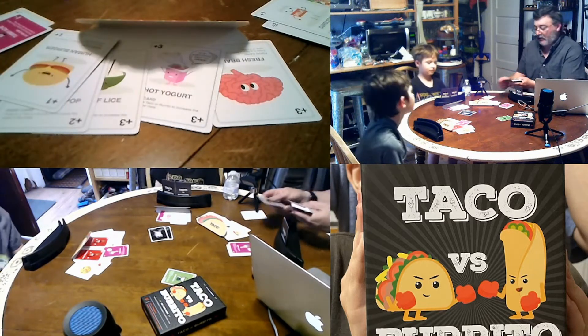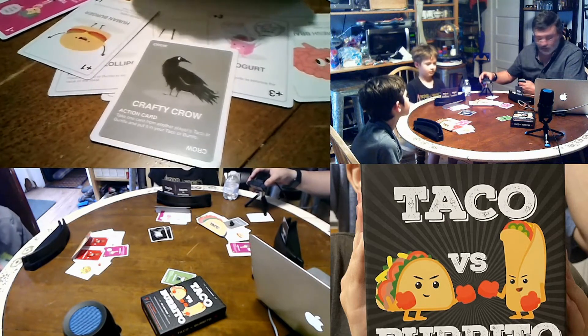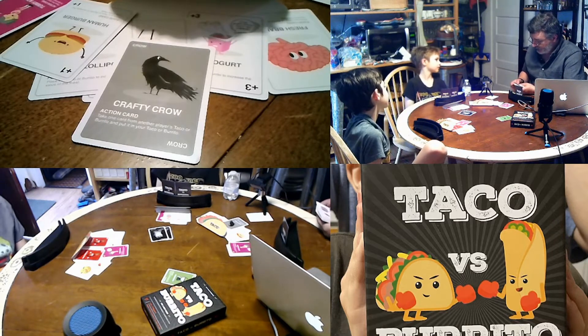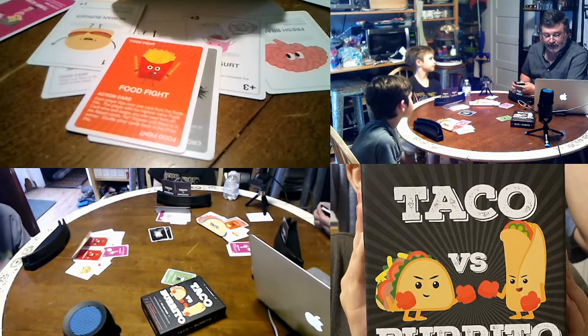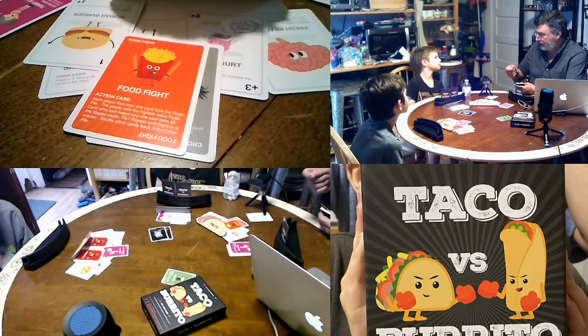There are special abilities that happen during the game. You can have the Crafty Crow, which takes one card from another player's meal and puts it into your meal. You can have the Food Fight, where players turn over the top card to see who wins.